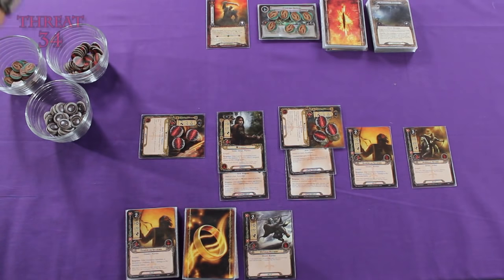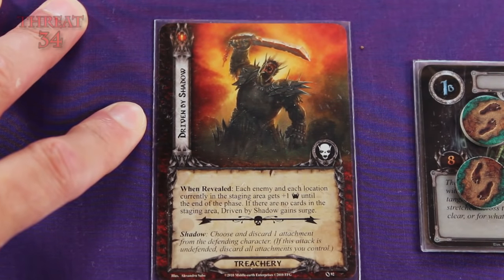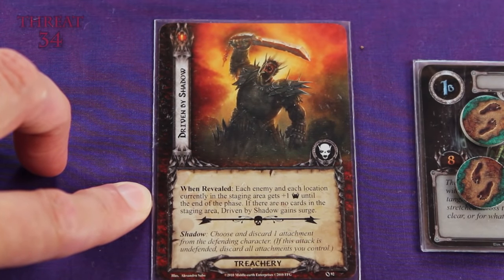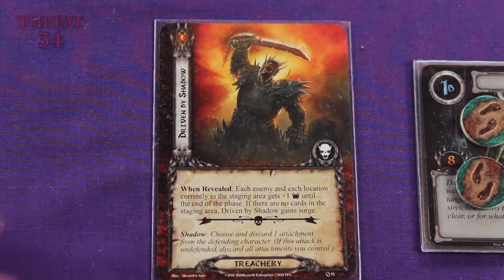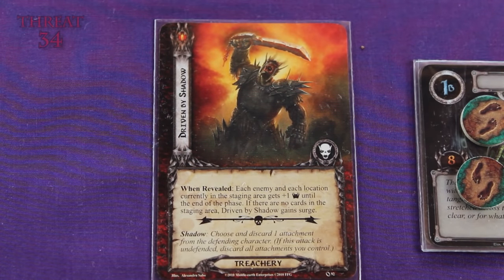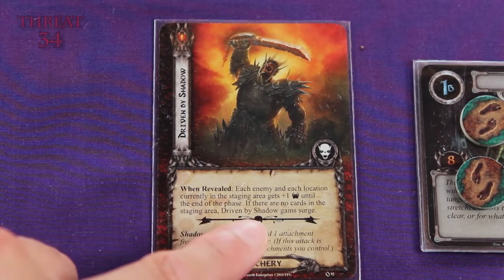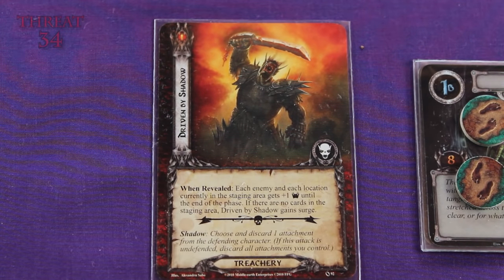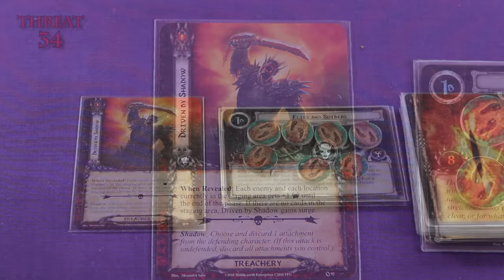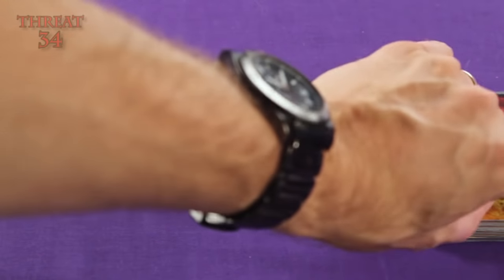Another treachery card! So you know how I just finished saying I enjoy those random elements in this game? I don't always enjoy them. This is a treachery card with when-revealed effects. It says: each enemy in each location currently in the staging area gets plus one threat strength until the end of the phase. Well, treachery card — because I have no enemies or location cards in the staging area. But there's more: if there are no cards in the staging area, Driven by Shadow gains Surge. This is good because at least I can explain a new rule that hasn't come up yet. Surge is an effect that means you add a new encounter card to the staging area. So because these effects are resolved, we discard the treachery card, and now because of the Surge effect, we draw a new encounter card and add it to the staging area.